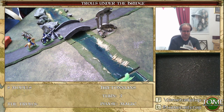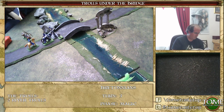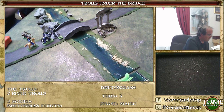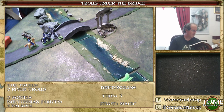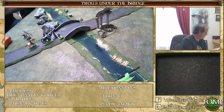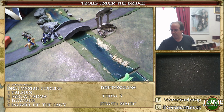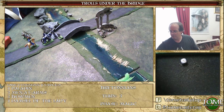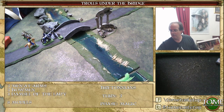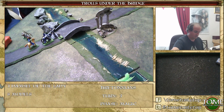Magic result: d6 hits - she gets four hits, all strength four. Checking the wound chart: toughness four versus strength four. Three of them wound. That takes the troll to zero wounds.